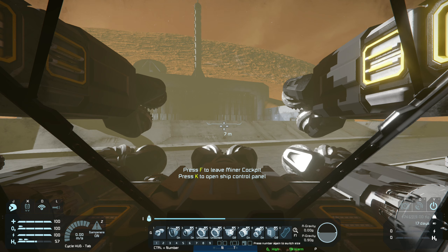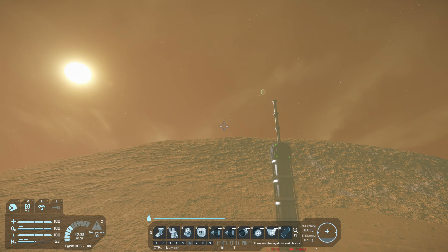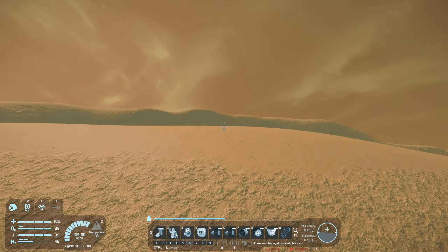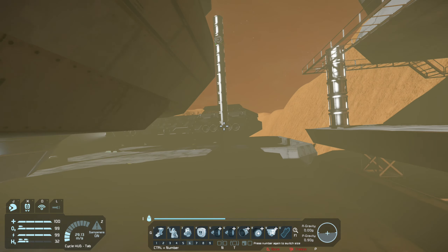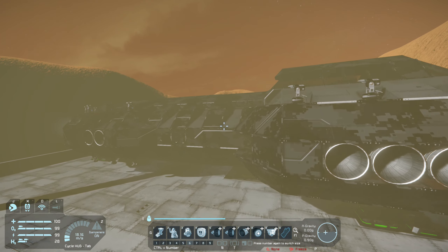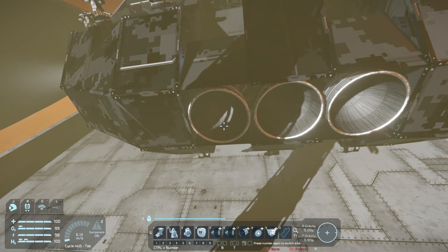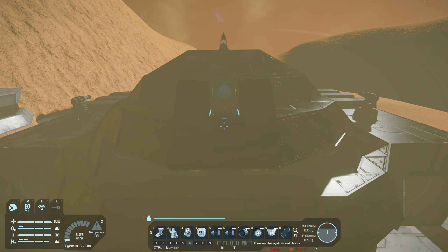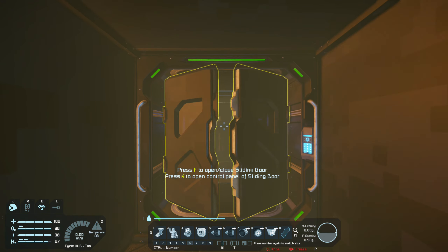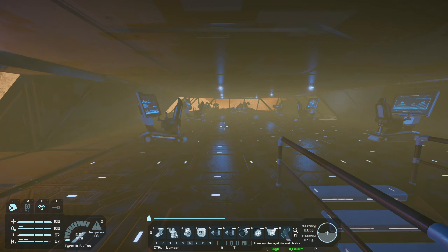I'm going to jump on one of my large grid ships and show you how many batteries you need to run that ship. We'll exit the cockpit, activate the jetpack, and head off over this mountain. Beyond here I have two ships — one on the right is a shuttle just to get to and from space. This one is the Atlas, a heavy transport ship designed to carry a lot of cargo.